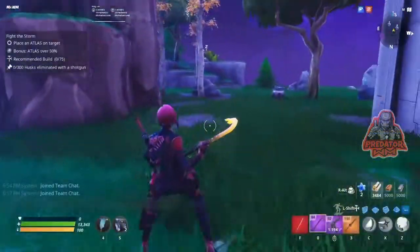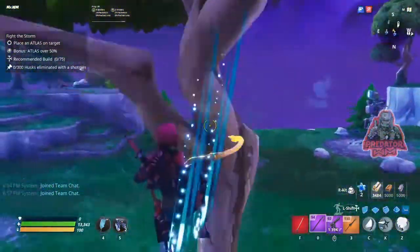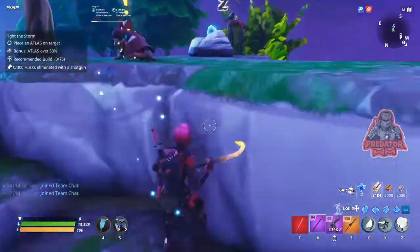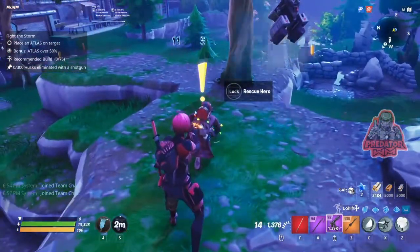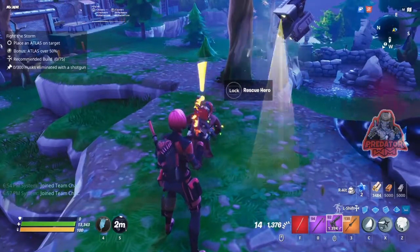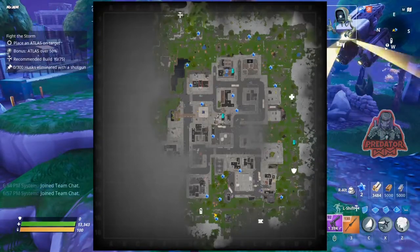Alright guys, as you can see I'm already in the game. You just need to move around and as you can see I found him - there he is - and I need to rescue him. First I'm gonna kill the enemies around him, then rescue him. It doesn't matter where you find him; I found him here. You can always find Ted at the edge of the map.